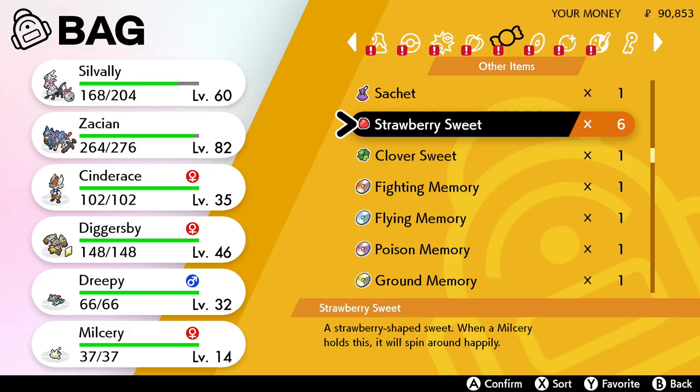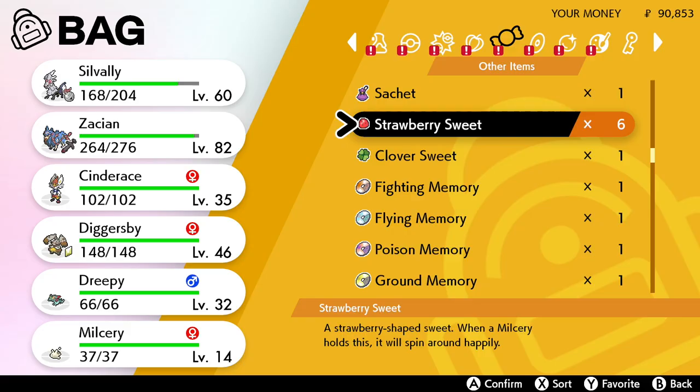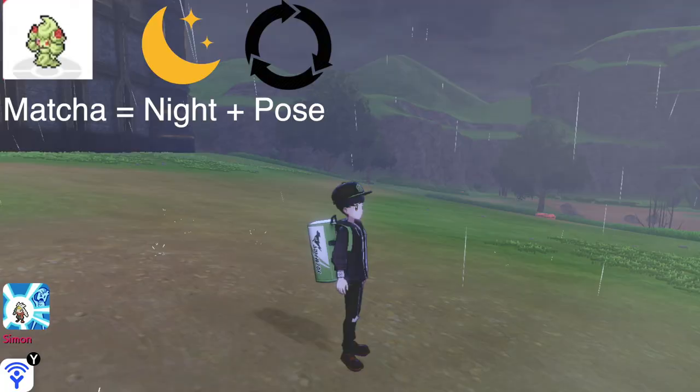The Sweet will determine which color Alcremie's eyes and the bows in its hair are. So have Milcery in your party, have Milcery hold a Sweet, and you're ready to evolve.